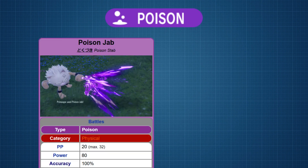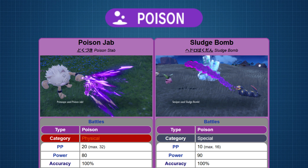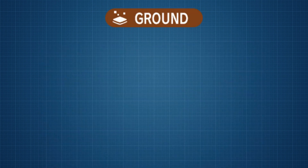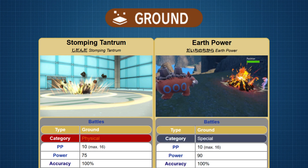For Poison, we have TM83 Poison Jab for physical with a distribution of 89, and TM148 Sludge Bomb for special with a distribution of 84 — the fourth and final instance of both moves having the same secondary effect. For Ground, we have TM84 Stomping Tantrum for physical with a distribution of 144, and TM133 Earth Power for special with a distribution of 99.